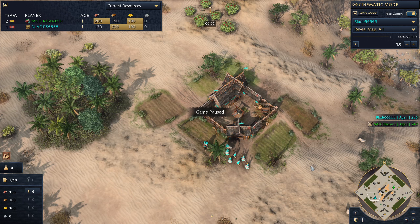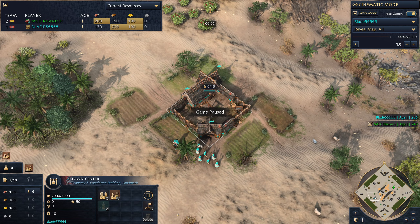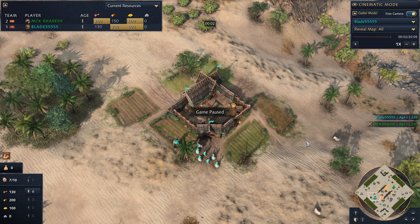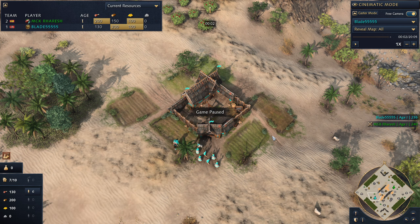What's going on everyone, Blade55555 here, and today I'm going to be presenting a Roos guide. I haven't done a guide on Roos in quite a while, and currently on the current version of the game, most people would say that Roos is probably one of the weakest civs. They're definitely not top tier anymore — I think no one can disagree with that.